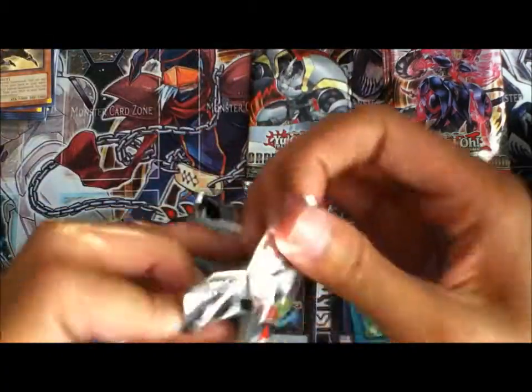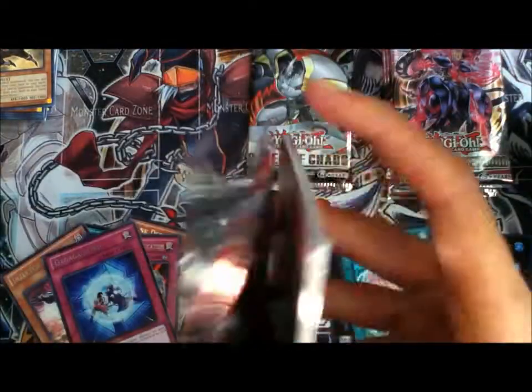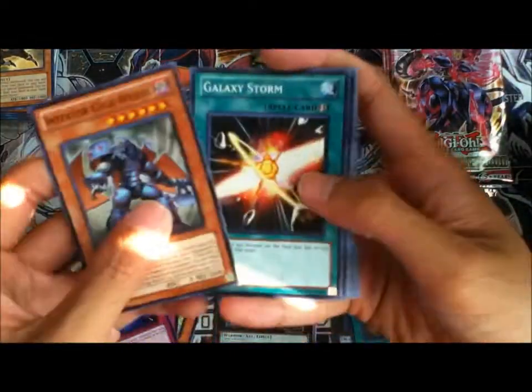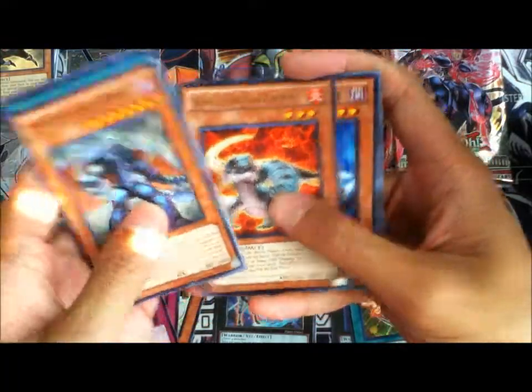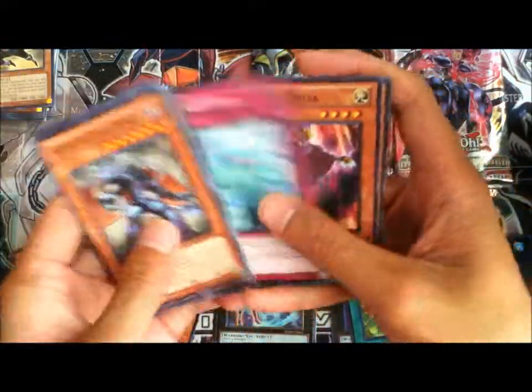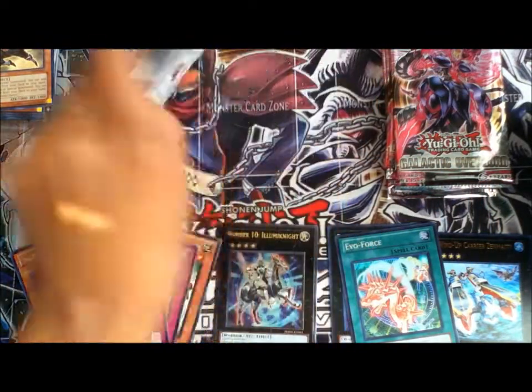Two more Order of Chaos. Insector Giga Weevil, Evil Branch, Flame Armor Ninja, Volatile Cassanero, Centipede, Variable Form, Photon Circle, and Earth Armored Ninja. Last Order of Chaos pack.